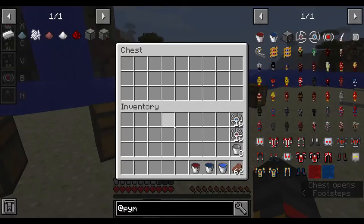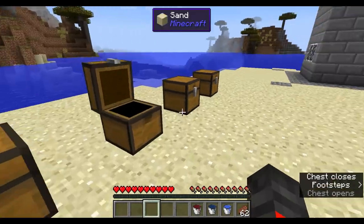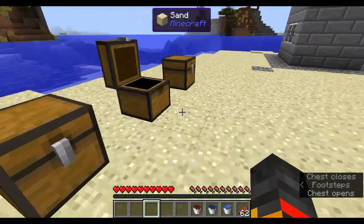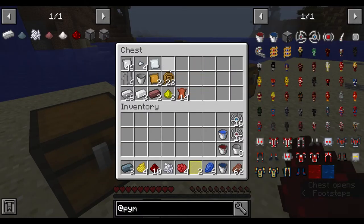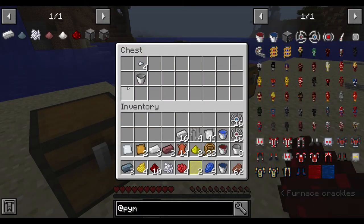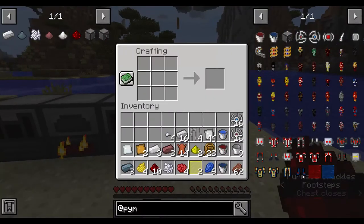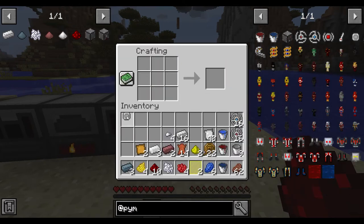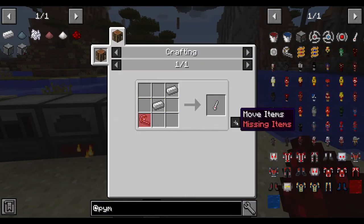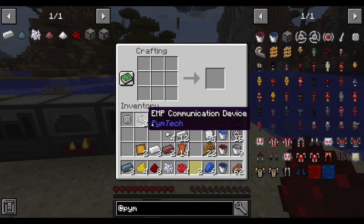Now that's it with Ant-Man suits — let's go to the Wasp suit, which is pretty much the same but a bit cooler because she has two extra abilities. The Wasp's helmet is made like this.